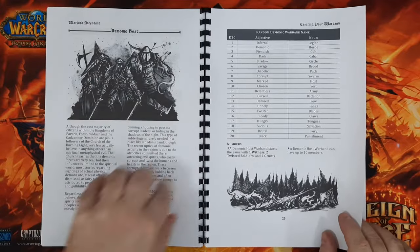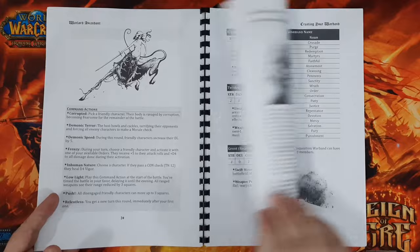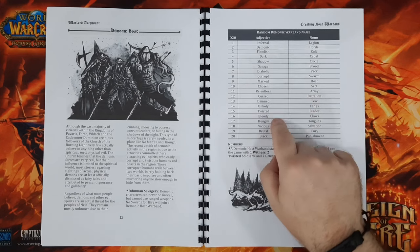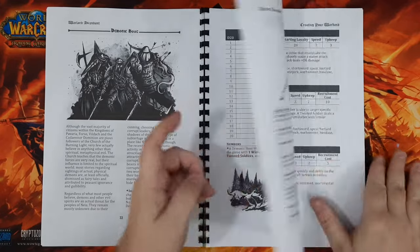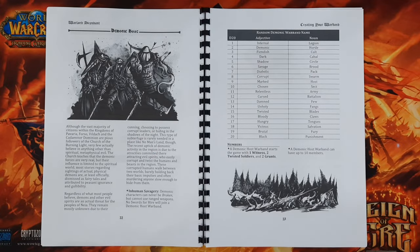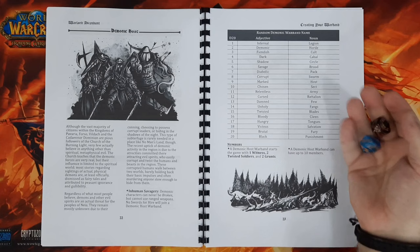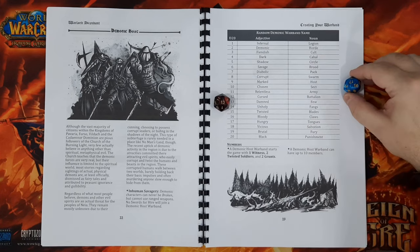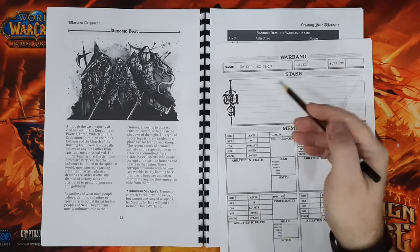Let's start with our warband name. For that we're going to be rolling two d20s — one for the adjective and one for the noun. Rolling now: we get a 13, which is 'The Damned,' and a 10, which is 'Sect.' So my warband is known as The Damned Sect.